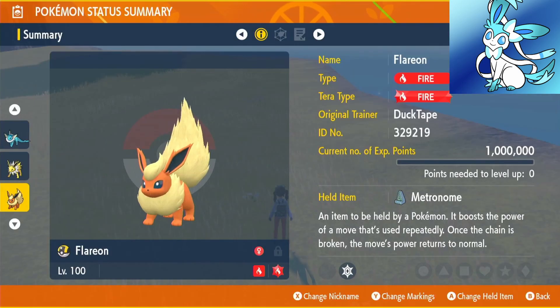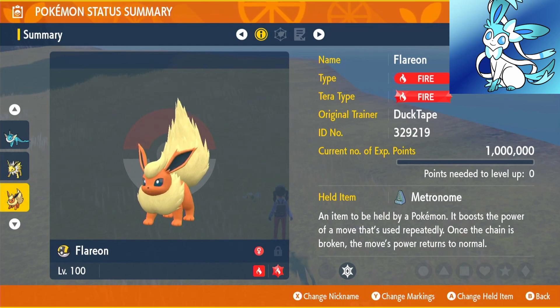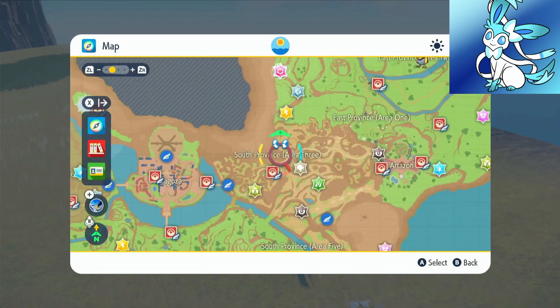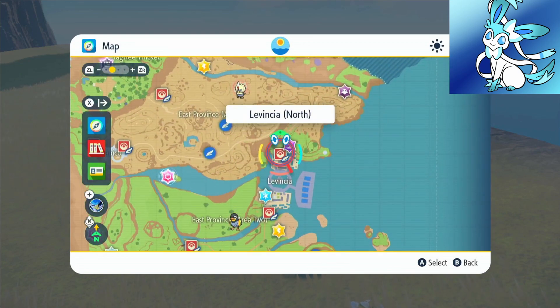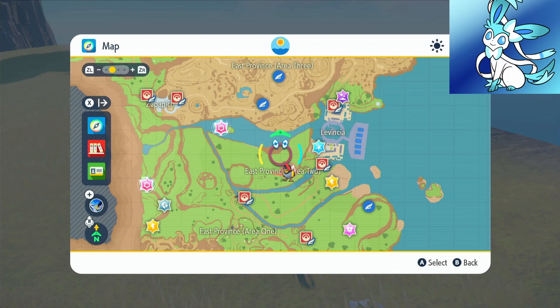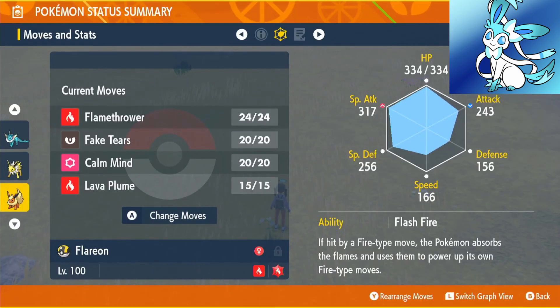Next on the list is Flareon. Our Flareon is also going to be using the Metronome — fly over to Levincia North and go to the Delibird Shop. Now our Flareon isn't actually a physical attacker — it's a special attacking Flareon, because Flare Blitz would just finish us off due to the amount of health these raids have.